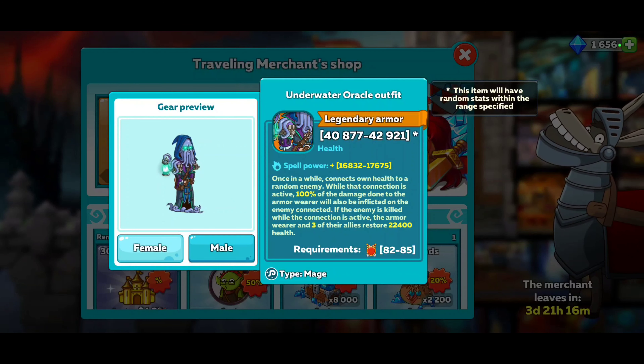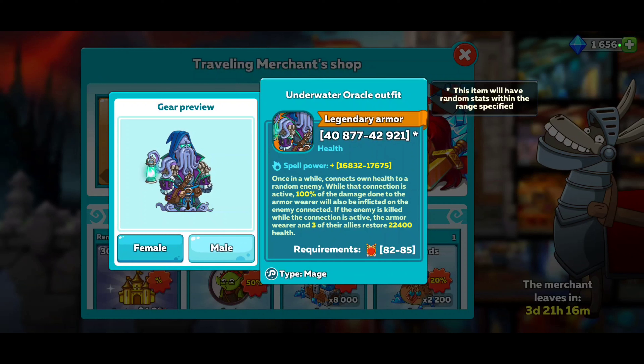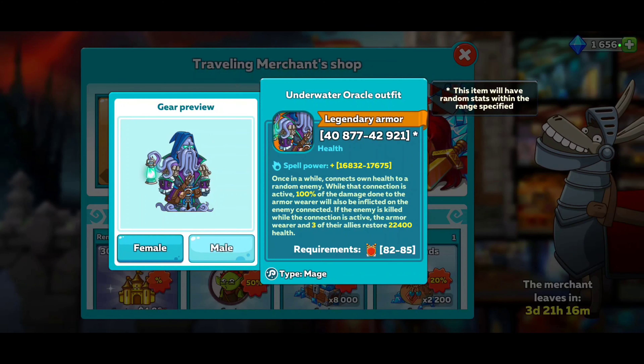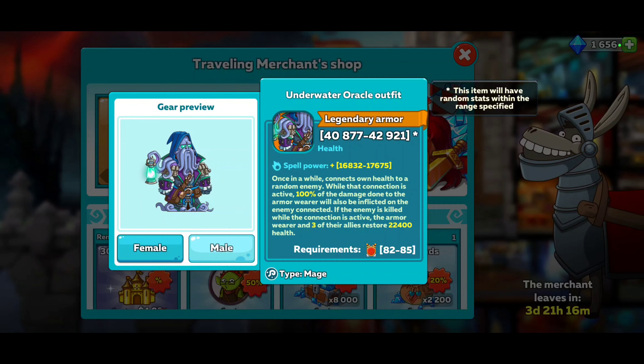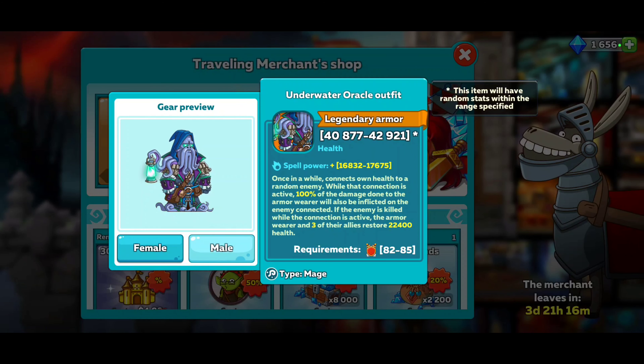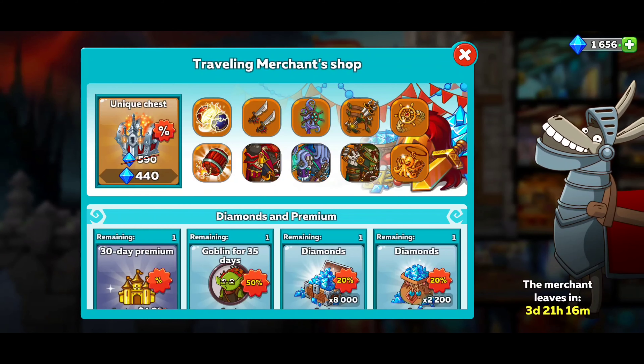Legendary Oracle Outfit. Looks weird on the male and female - actually looks better on the male. Once in a while, connects own health to a random enemy. When that connection is active, 100% of the damage done to the armor wearer will also be inflicted on the connected enemy. If the enemy is killed while the connection is active, the armor wearer and three of their allies restore 22,400 health. Oh my God, that right there is the best. Why is it that the mages get the best? They get the best gear, best stats, best everything.